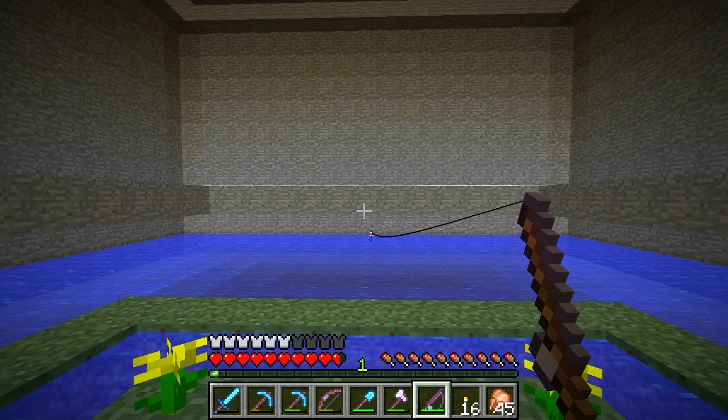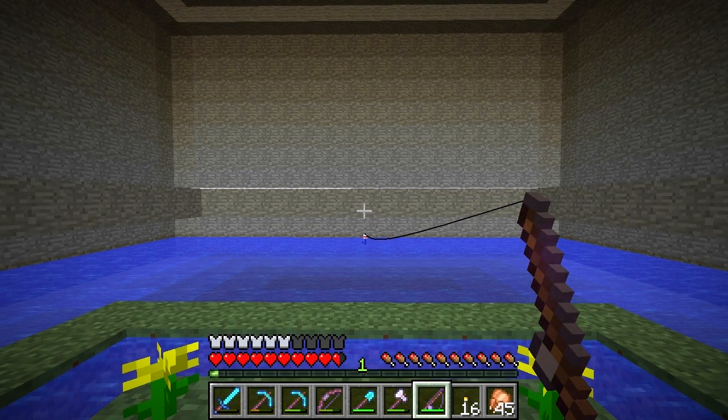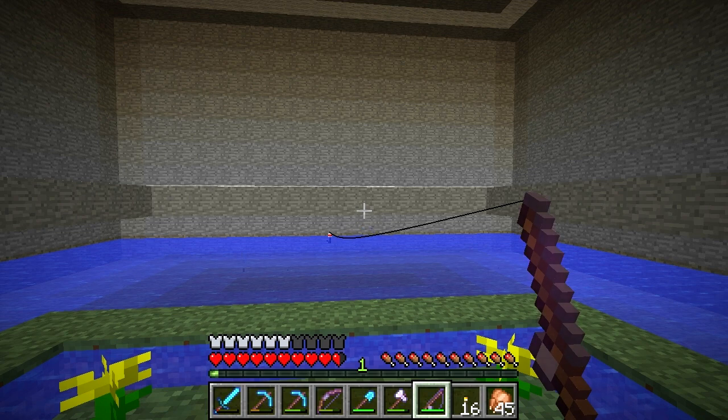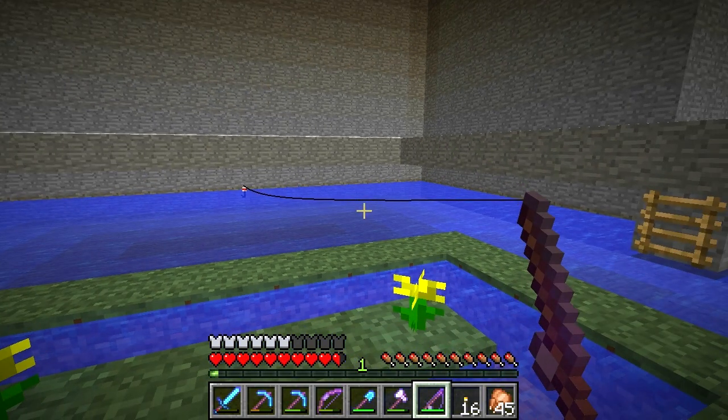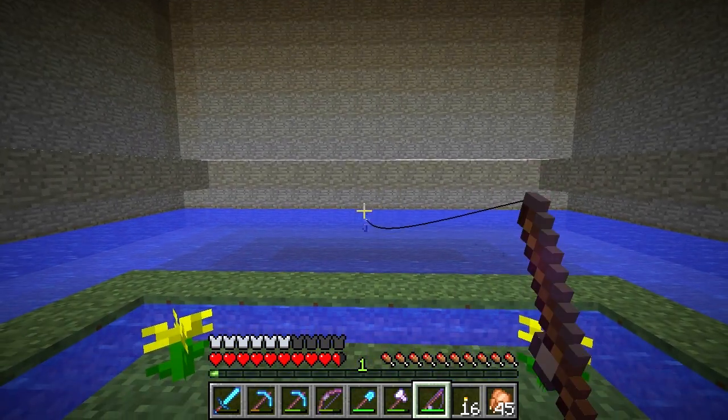I had an idea I approached Dinnerbone about a while ago — a fish trap: a passive way to farm fish. You stick it in the water, check it every now and then, and it might have a fish in it. You make it out of sticks and string, and after catching a certain number of fish it either stops working or runs out of durability.